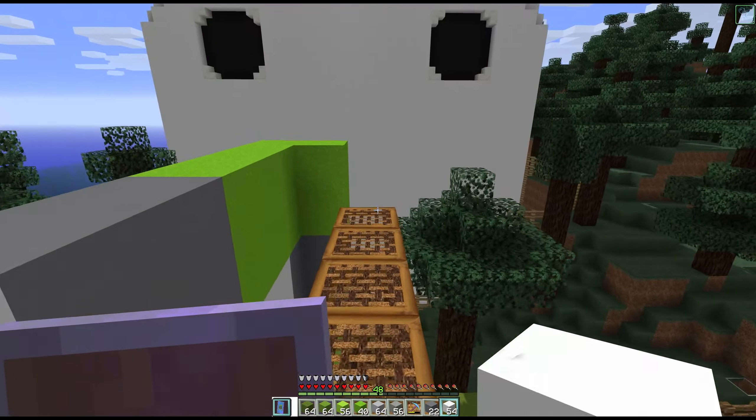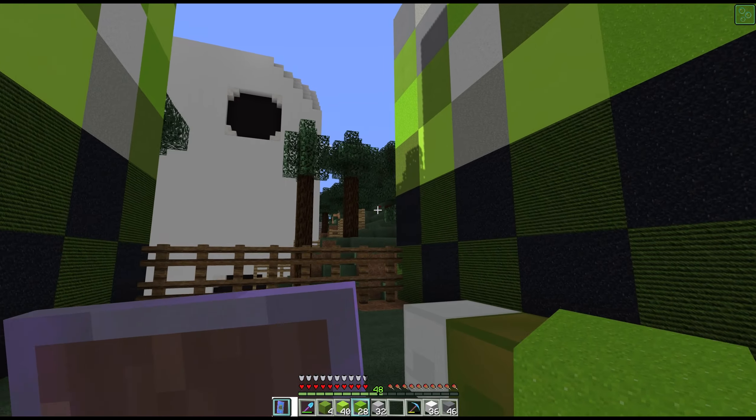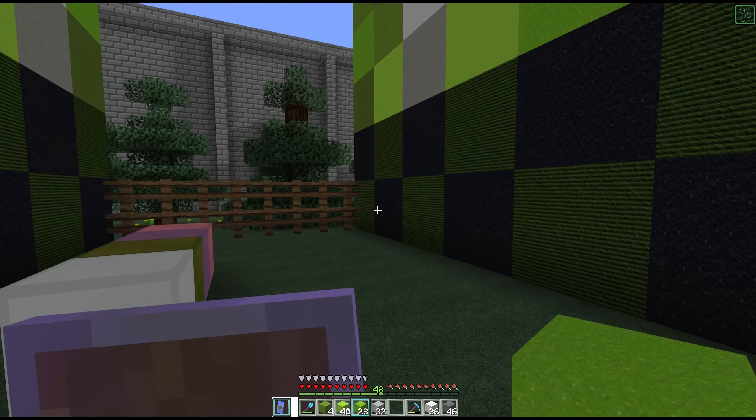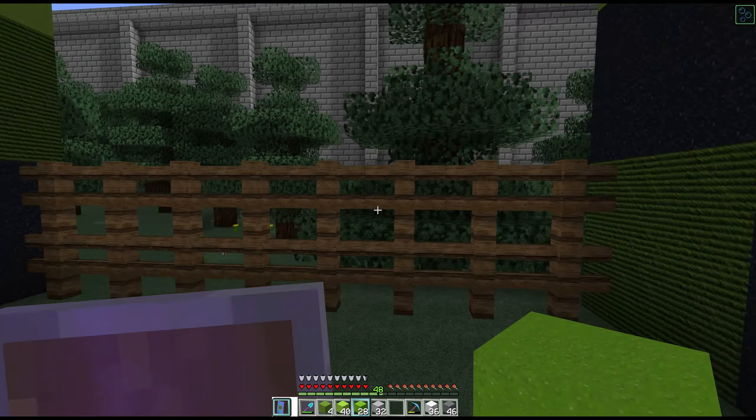Inside the foot it's just empty — I'm not going to do anything fancy in there. I might do something with it eventually — maybe it'll be the check-in for the campground, or maybe somewhere else. This will be the main entrance to the whole build. I'm thinking this lower section might just be blocked off, but there will be an elevator here. Anyway, we're going to do the top of the feet now.